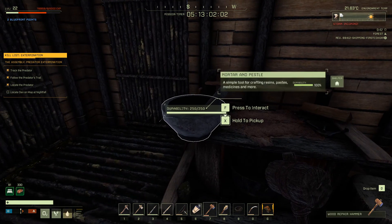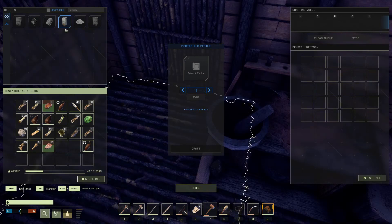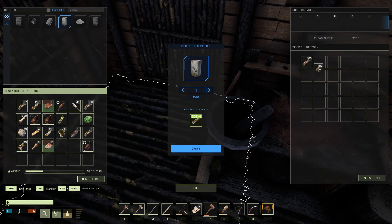After we've got it placed, we'll interact with it with F. And as you can see, we've got some recipes in here, including the tree sap. We can actually store our sticks in here so that they don't take up our inventory space, and then we can go ahead and craft a whole bunch of these.